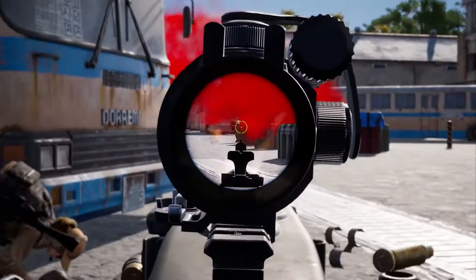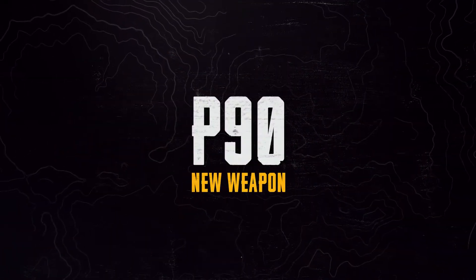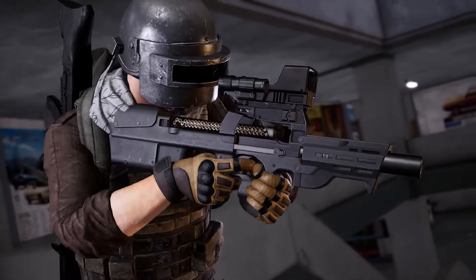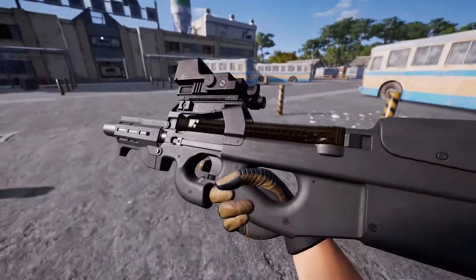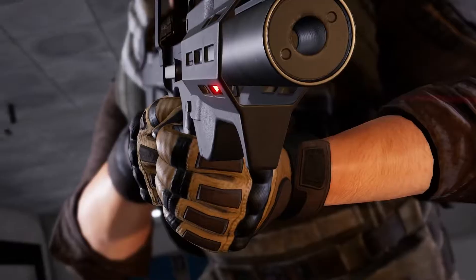First up, care packages just got a bit more contested, as the highly requested P90 SMG can now be found within them. Complete with its own supply of 5.7mm ammunition, the P90 comes pre-equipped with all its attachments, which include dual optics, a suppressor and a laser pointer.